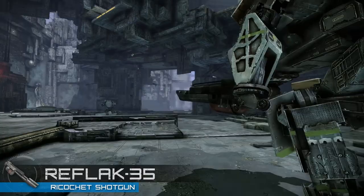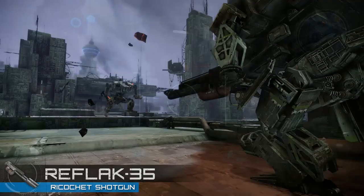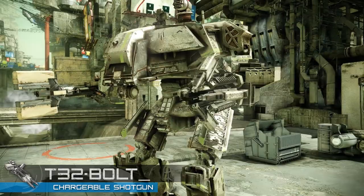The stock-equipped Reflak 35 is a repurposed mini-flak cannon for flexible close-range combat. It has a fast rate of fire and the ability to ricochet its projectiles off surfaces. When your enemies are obscured by the environment, the Reflak is uniquely capable of bending the battlefield to its will.